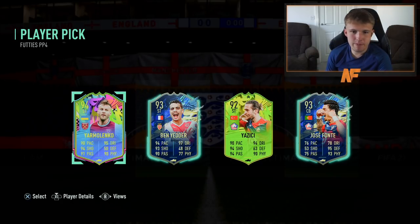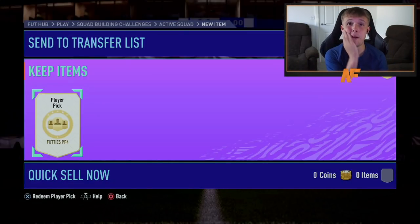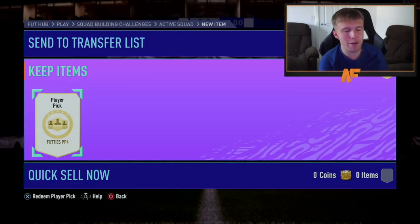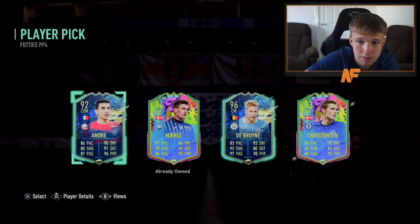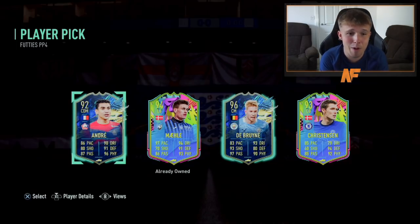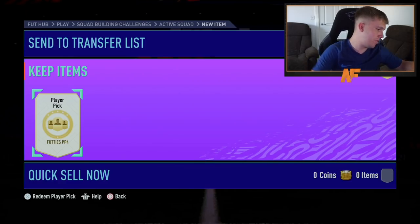Okay, all right — Malenko it is. Shout out to the man Albert. Player pick number two — I still just don't want to talk about that last one. Hopefully everyone else gets good luck. I've not even been on the game for a week and that's what they do to me. Here we go, player pick number two — that's a bit better at least. De Bruyne might not be the most usable in the moment but still, it's a 96 Kevin De Bruyne.